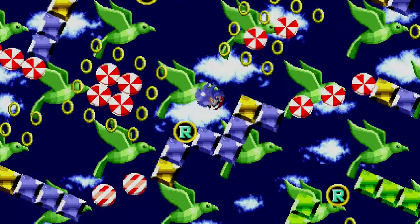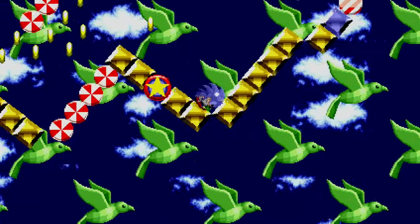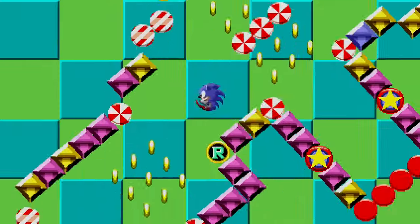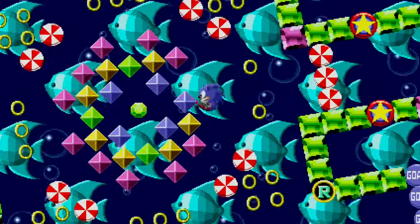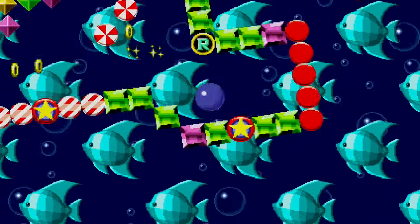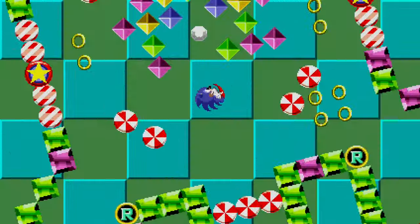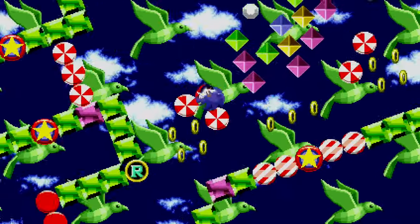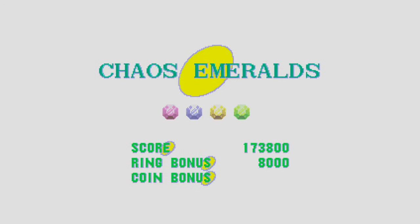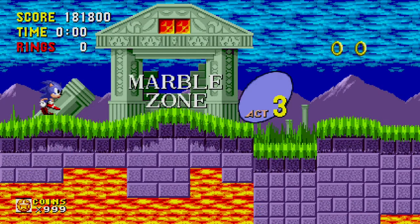Alright, Chaos Emerald number four — here we come. This one should be a bit easier since it's more linear, whereas the open one was tough because I was constantly bouncing around the walls. You'll notice that some of the rings in this stage form the shape of arrows, and if you follow those, you'll find the correct path to the Chaos Emerald. Also, the little circles with the letter R — if Sonic touches those, the entire stage starts turning in the opposite direction. Also, if you do well at a special stage, you get three additional coins.